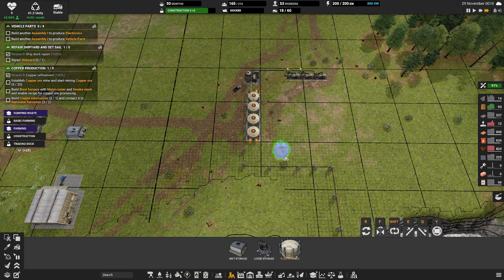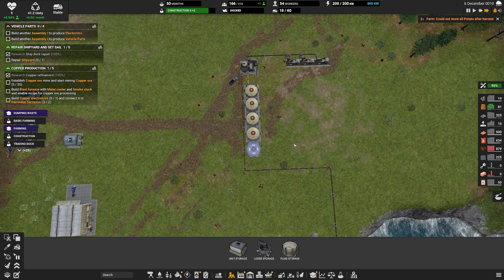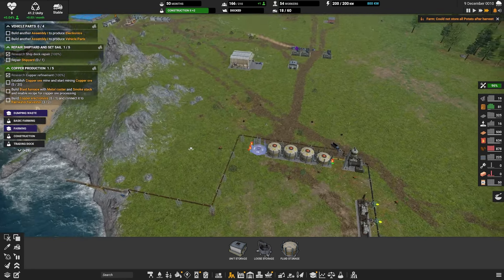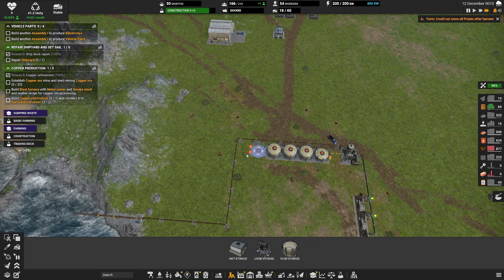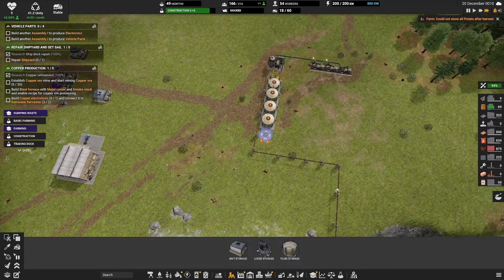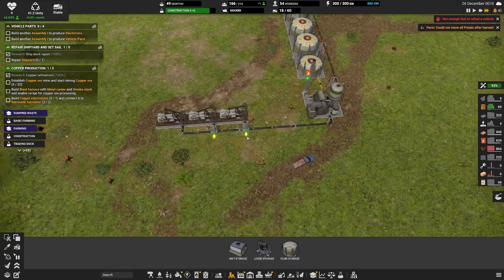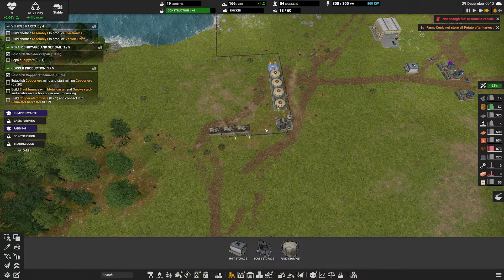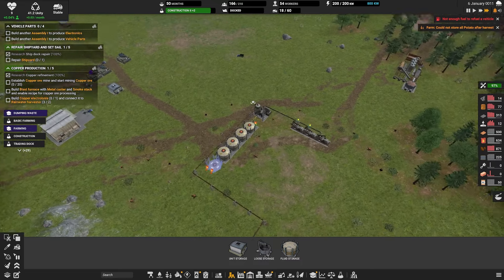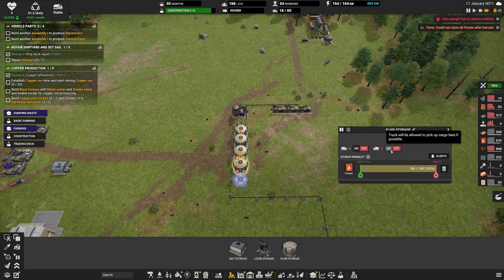We are finished. We have produced eight bricks - we can collect this one. It gives us 50 bricks and 20 vehicle parts. I'm just wondering whether we need to - oh no, they've gone off. They should finally be delivering them over here. Yes, excellent - finally! So you should now start mining. There we go, excellent!